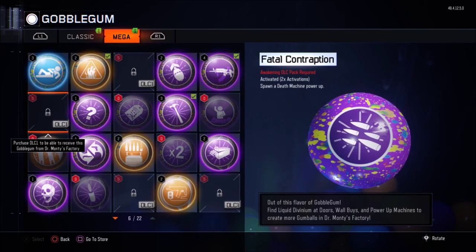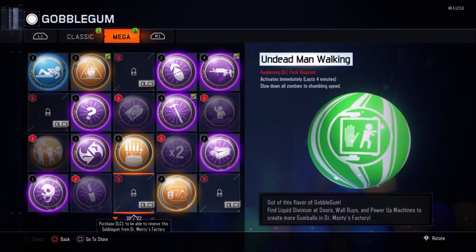The next one we have here is called Fiddle Contraption, and it spawns in a free Death Machine power-up, so that can help you out a lot.